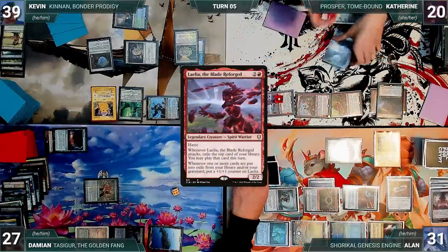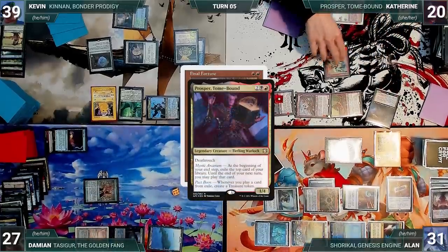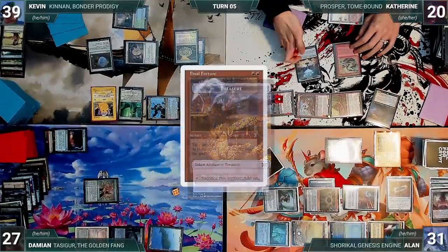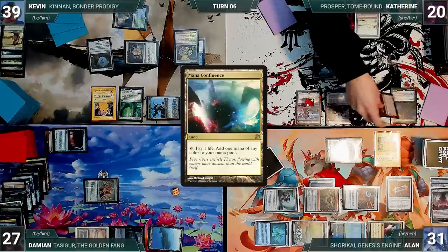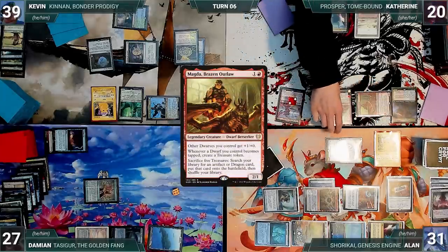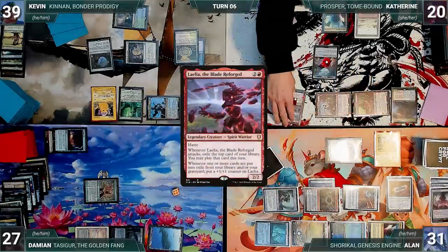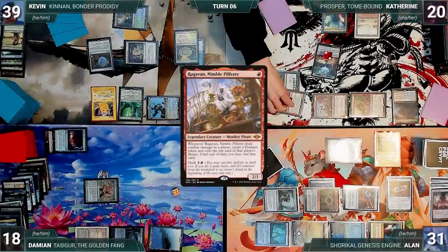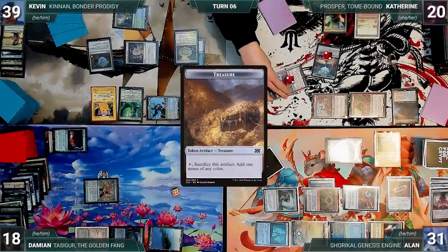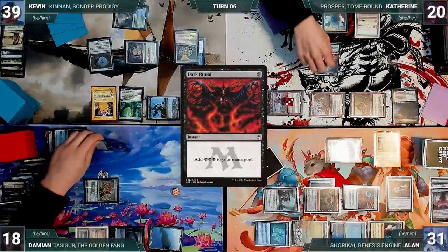Still in the end step, Katherine casts Final Fortune from exile. Prosper triggers and she creates a treasure. Final Fortune resolves and Katherine moves to her extra turn. Katherine draws and plays a Mana Confluence. She moves to combat and attacks Damien with everything. Magda triggers creating a treasure. Layla triggers exiling a Dark Ritual and getting a +1/+1 counter. Damien takes the hit, Ragavan triggers, Katherine creates a treasure, and Damien exiles another Dark Ritual.